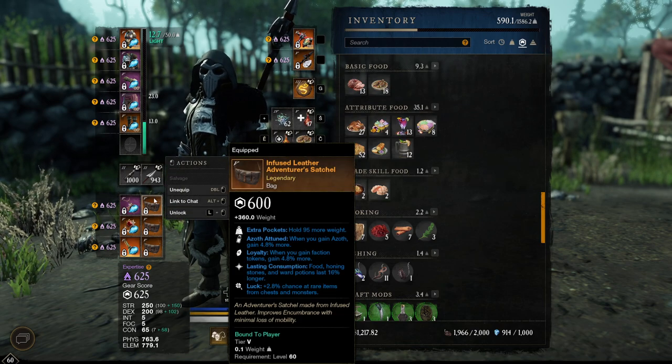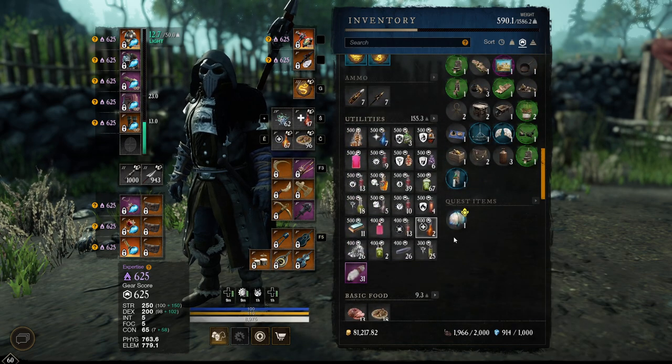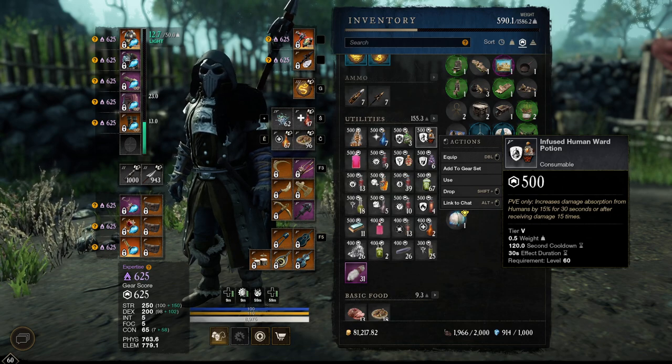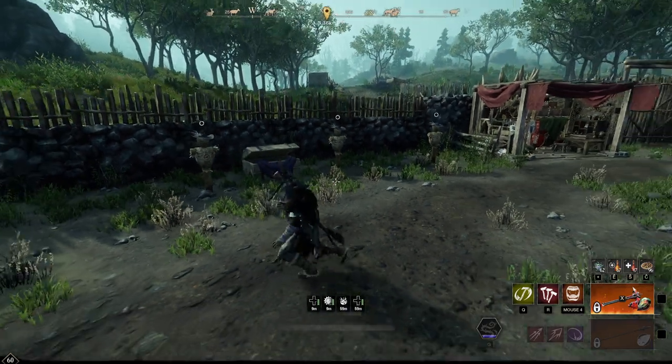Another very good perk on bags is Lasting Consumption — kind of a luxury Quality of Life thing, but it's going to save you gold in the long run because it makes your food, Honing Stone, and Ward Potions last longer. You can also get yourself Human Ward Potions if you're struggling with surviving. You can get a Seasiding Tank that goes with Humongous Polar.